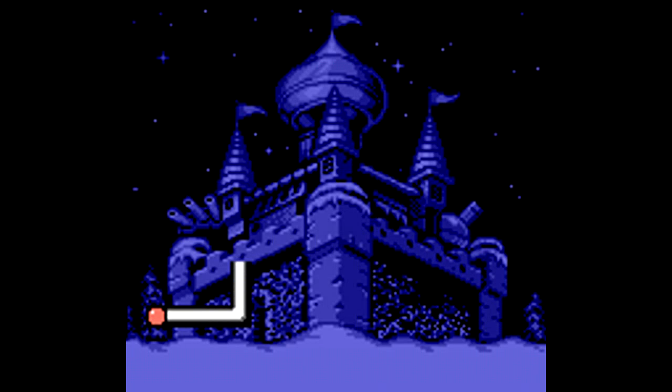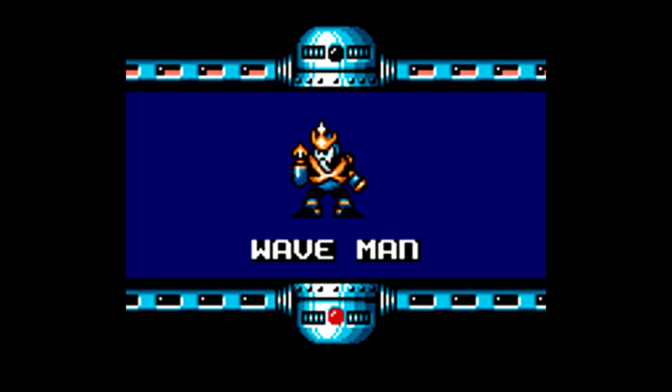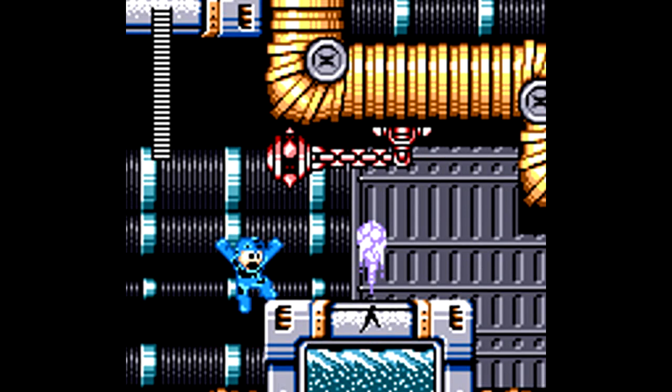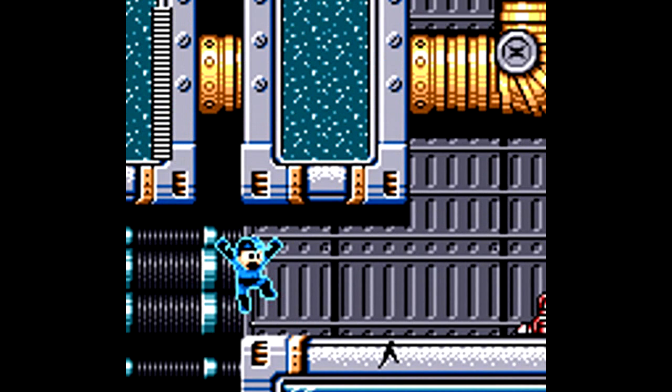After defeating the first four robot masters, we move on to Dr. Kozak's castle from Mega Man 4. He doesn't make an appearance at all in the game itself — it's just interesting that you end up going to his castle, or at least that's the image they chose in the background. But in reality, instead of going to a Dr. Wily-style level, you're actually going to first Wave Man's level, and then another robot master's level after this one.